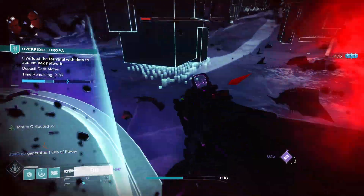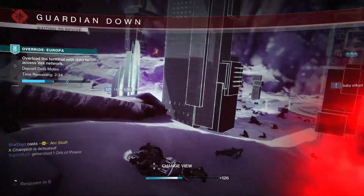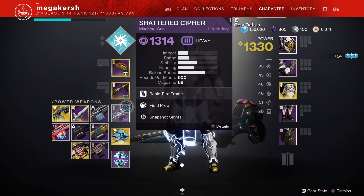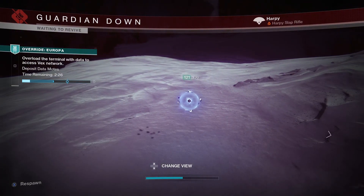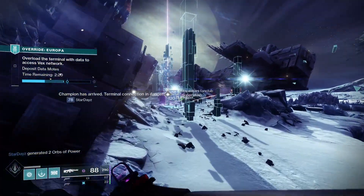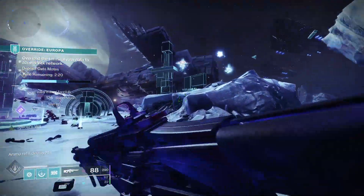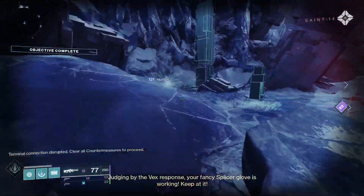For PvP, Field Prep and Snapshot Sights are really good, plus Fluted Barrel and Extended Mag. To get Shattered Cipher, it's a random drop from the seasonal activity in Season of the Splicer — run the Override missions. There are two chests at the end; the one on the right provides the seasonal loot. Also, if you level up at the Splicer Servitor, you get a chance for a drop. You do need access to Season of the Splicer, but it's a really good machine gun.